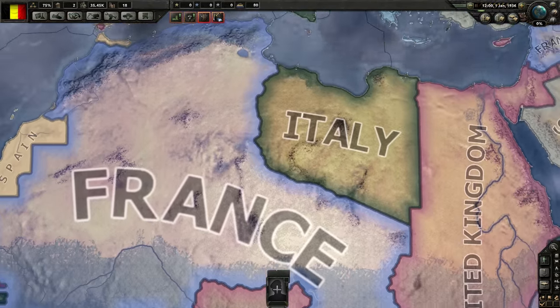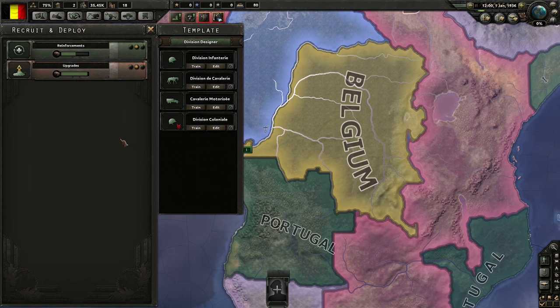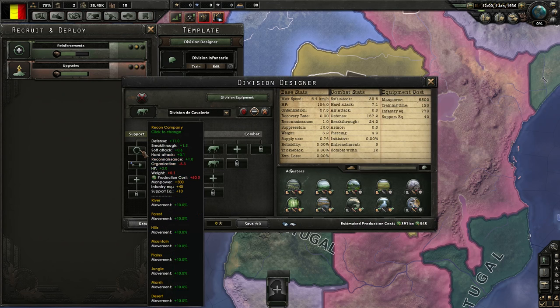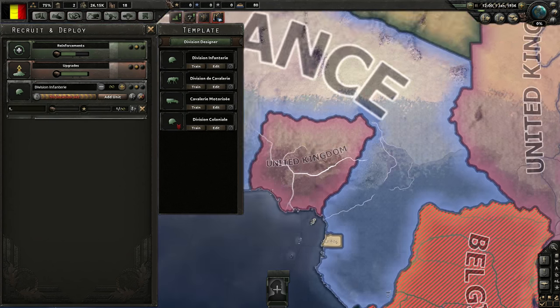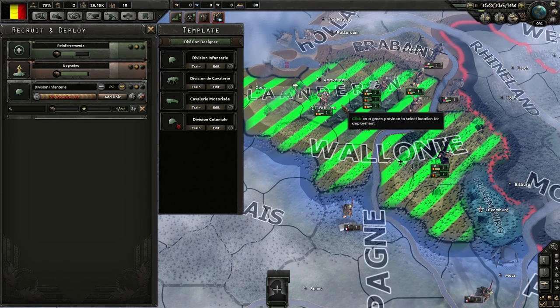Do we have any men down in Africa? We have one Colonial Division. He does have recon and an engineering attachment, while these guys just have engineering. We will actually want to do some recruitment. We'll go for regular infantry and train them over in Belgium — we'll do it in Flanders.